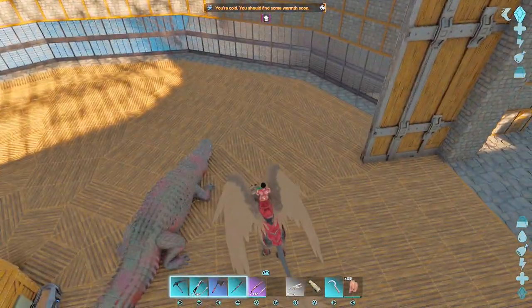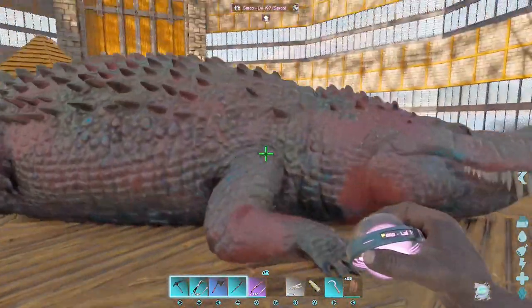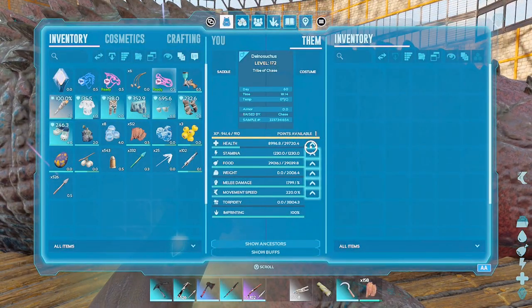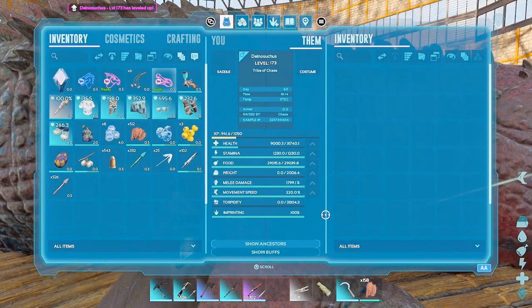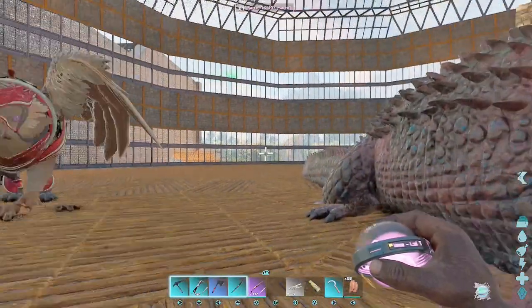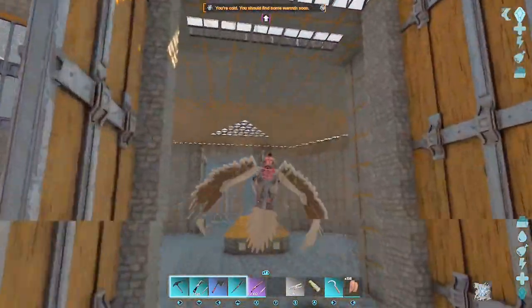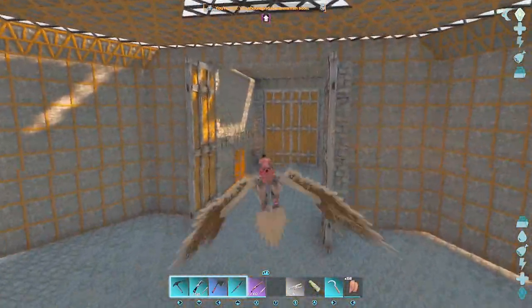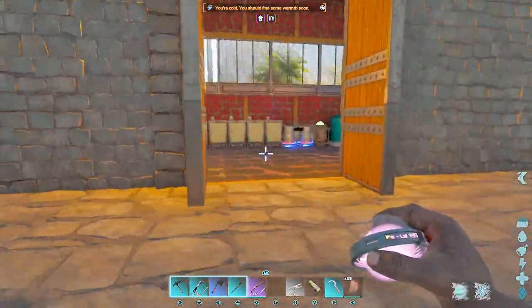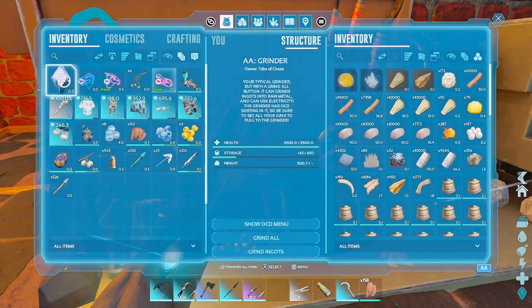So this Dinosuchus is not as overpowered as his predecessors, even though he is leveling up rather quickly. For example, his mother has 62,000 health — the tankiest creature I have. But I think I'm going to try to build the Dinosuchus saddle.